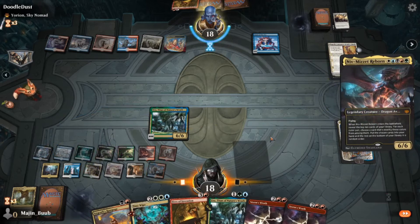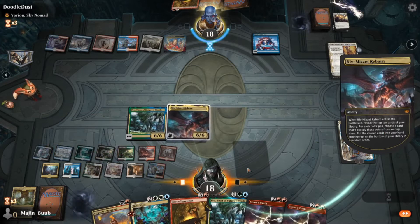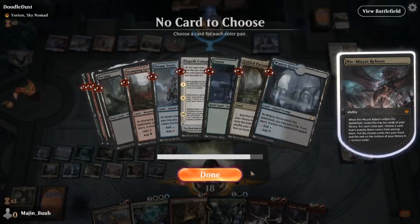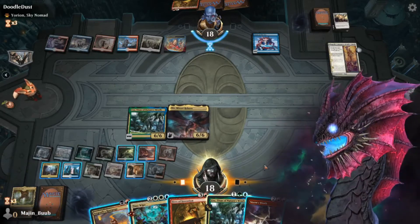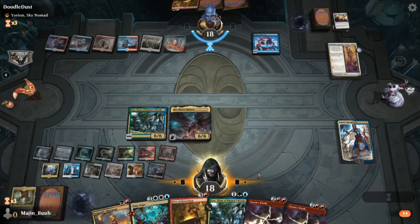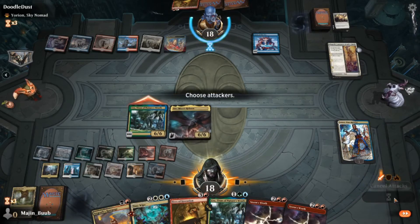All I'm trying to do at the end of this game now is establish the board presence, trying to get damage in to close out the game. Right now my biggest problem is not having an answer to the Elspeth Conquers Death. I think the only answer that I do have is Mortify, which is in the graveyard, and Elspeth Conquers Death, so I'm just looking for that last Elspeth.